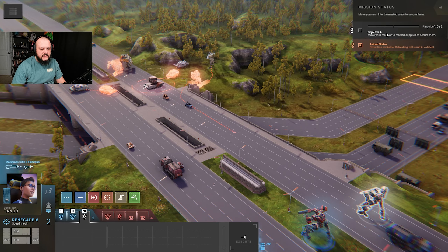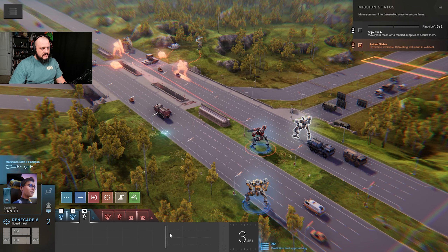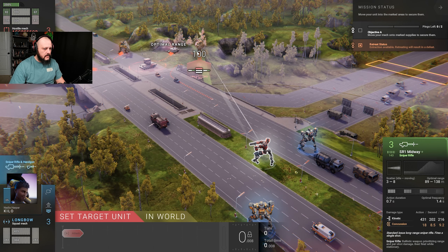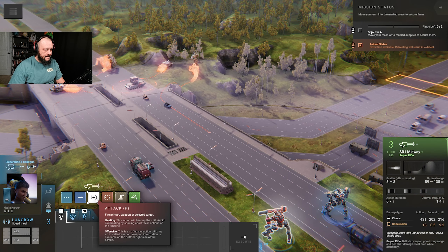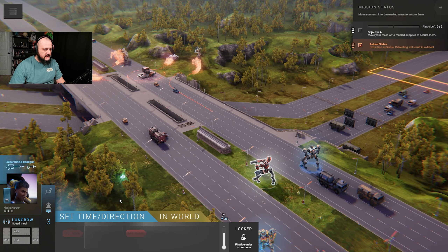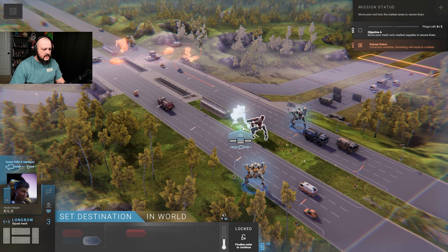We've got two mechs and two tanks. We need to move our guys inside objective A for two pings and then retreat as best as possible. What sucks is I have no shield units whatsoever. Those guys are going after them. You are completely undefended — I bet I could take you out. We're going to take some hits, so I'm going to maneuver like this. I just don't want to take those hits.